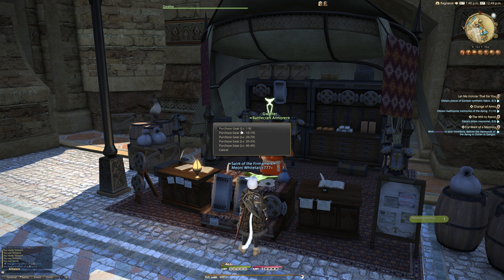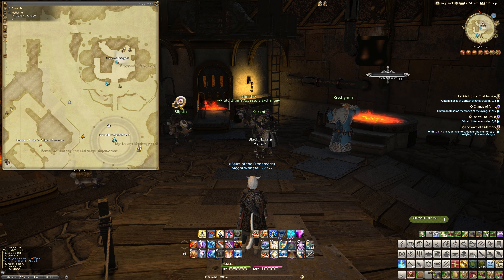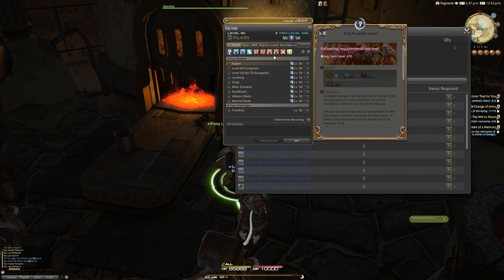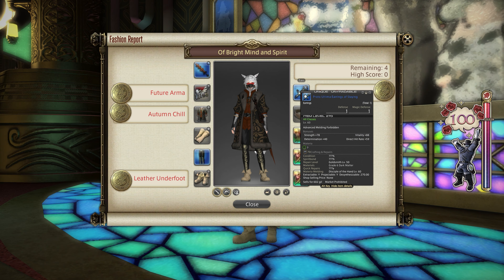For the 100, we went for the Proto-Ultima Earrings of Slaying. There's a quest called Unidentified Flying Object in Idyllshire, back in Heavensward. Inside the Goblin's little hut you can pick up this weekly quest, go into Dun Scaith — one of the Alliance raids from Heavensward — and upon completion with the quest enabled, you'll receive a heat shield. Return to the hut, turn in the quest, then talk to a nearby vendor to exchange it for any Proto-Ultima Earring of your choice. Any Proto-Ultima Earring will work for any class. There are no other alternatives for this slot, so you'll need to do this quest and run Dun Scaith. It's not too difficult, and it fits well into the Relic Grind if you're at that stage.